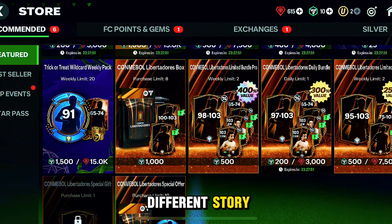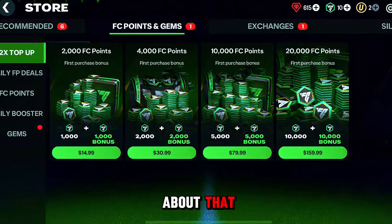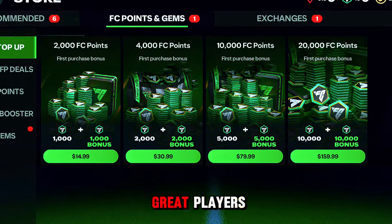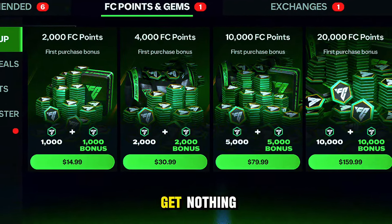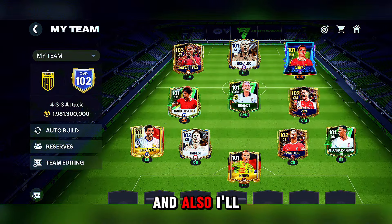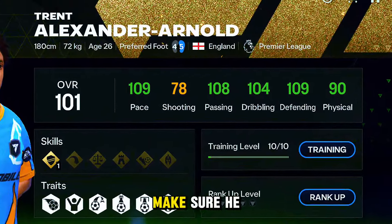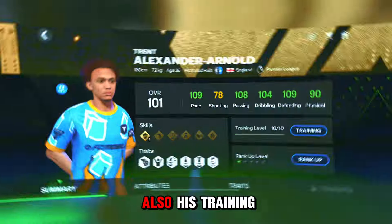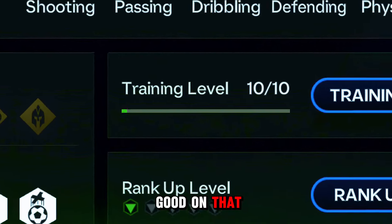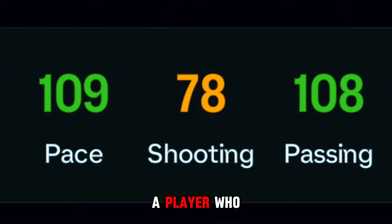Now it's a different story. If you have FC points, you can easily open packs for cheap and easy. Anyone can get some good players if you have FC points, but this comes with a different price — you'll need real life money. You can spend a lot of money and pack great players, or you can spend a lot of money and get nothing. For formation, I'm going to be using a 4-3-3 formation to build my lineup and I'll be recommending the best players for each position. Best right back is Alexander Arnold. For your right back, make sure he has good dribbling, passing, defending, and pace. His training level matters too. Shooting doesn't matter for a right back, but a right back who can dribble and score creates another dangerous attacker in your team.